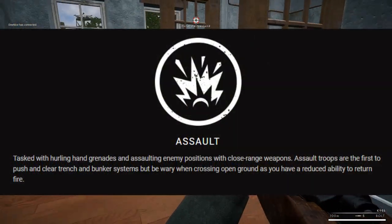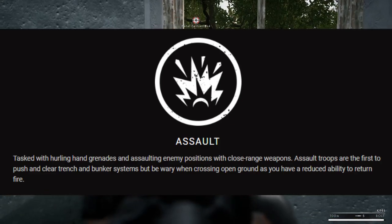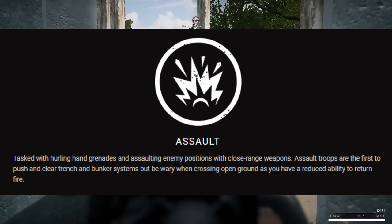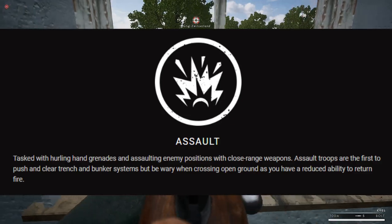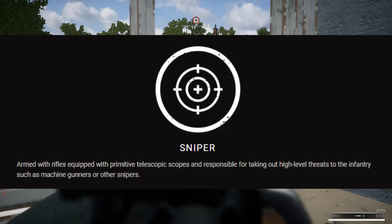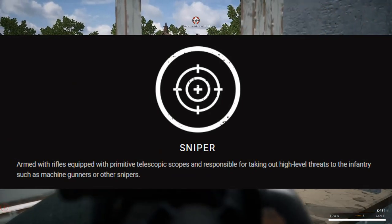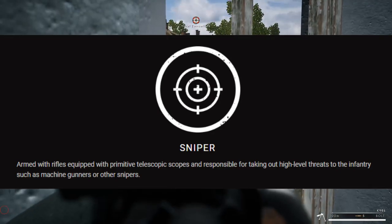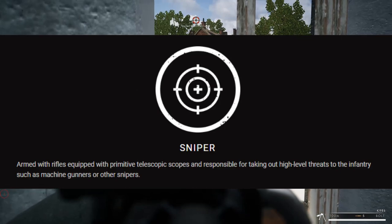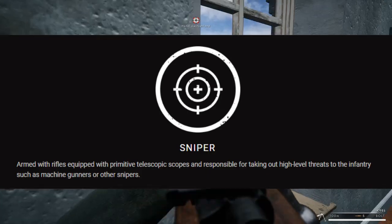The assault class will probably be something we haven't quite seen in games like Squad or Post Scriptum. Armed with close-range weaponry, hand grenades, and potentially even more effective melee weapons, the assault class will focus on clearing bunkers and trenches so the team can move up safely. The sniper class will be a pivotal role in Beyond the Wire. Since snipers will have the ability to maintain distance and choose their engagements, they should have no issues effectively firing on the enemy. Combined with a spotter, the sniper can focus on targets at range while the spotter can worry about anything flanking the squad close by.